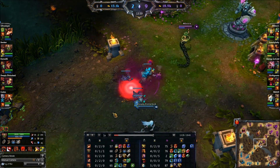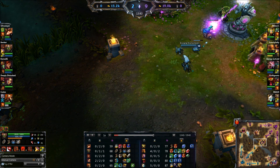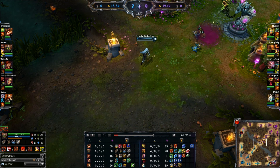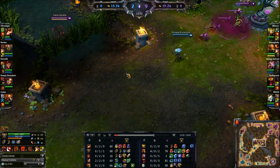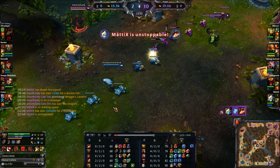Back to the item builds — what I like to do is build Trinity Force if I'm ahead or if my team is ahead. If my team is behind, I like to build Frozen Mallet, because that gives me extra tank, and then evolve into whatever is going to help me against their team.